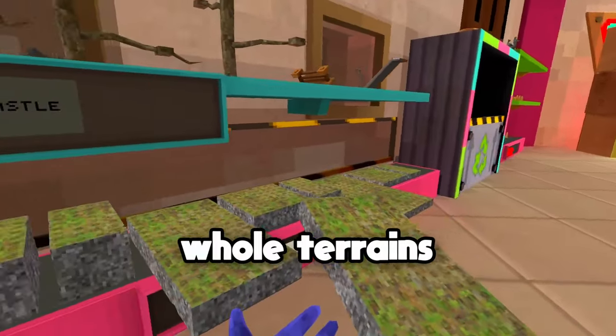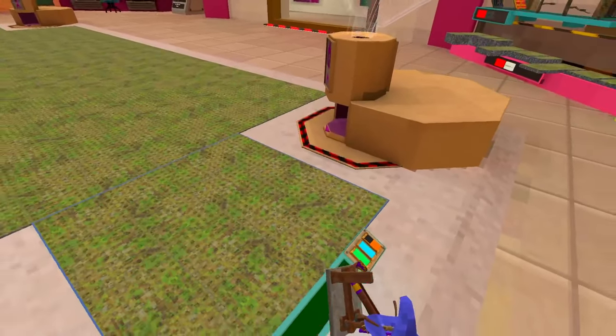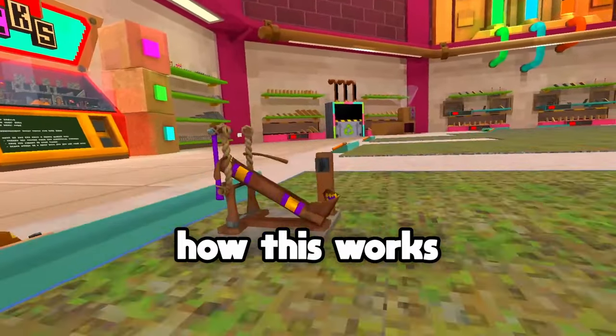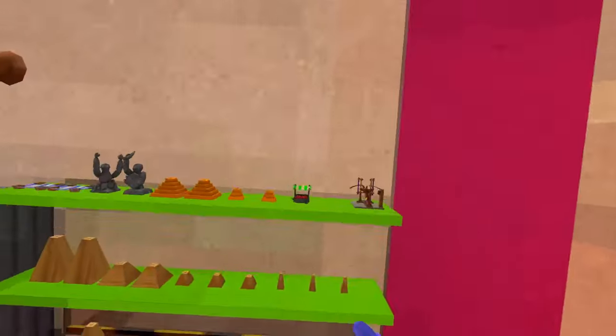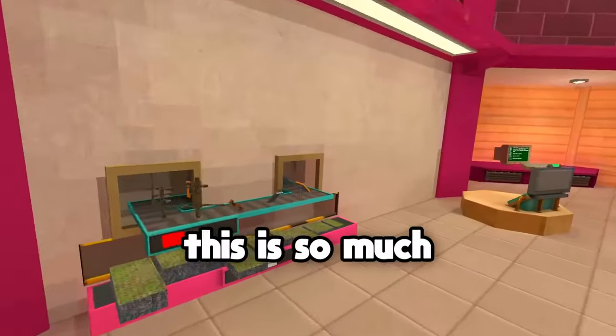You can make whole terrains, and bro — catapults! That's actually so much better, because if people tried to steal your stuff, they would do that every single time in the regular one. Now they can't. That's sick — you can make like a whole entire popsicle course. They got slides too. You can do so much more stuff with this now. This is so much better.